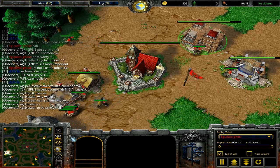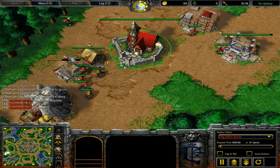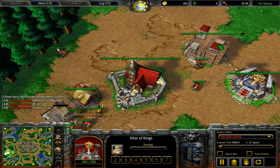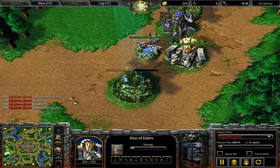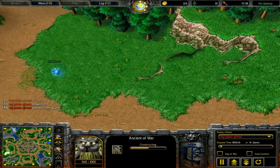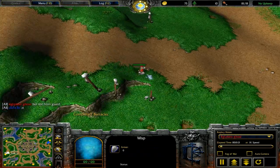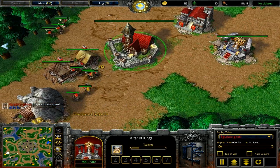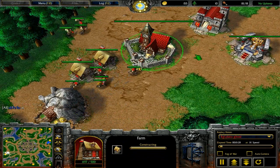All right, so we're unpaused now and we're on Lost Temple - the human player is cross-map. This is the RoC version of Lost Temple; in most tournament games you won't see the TFT version. I don't really know why - I think the creeps are a little bit different. Notice that the human player, aside from spawning cross-map, has opted for a very open base layout with his farms kind of guarding his peon line, which is a little bit strange but works for him obviously.